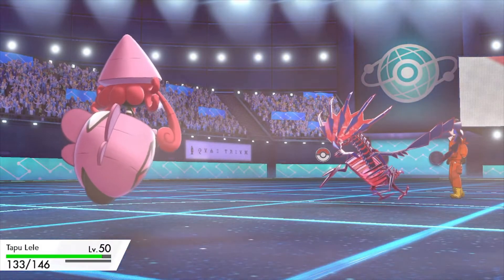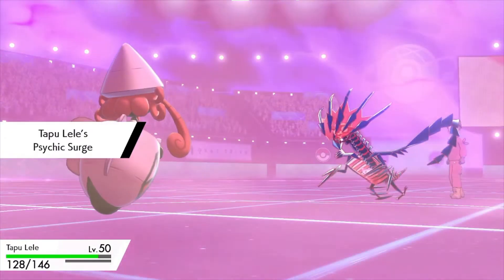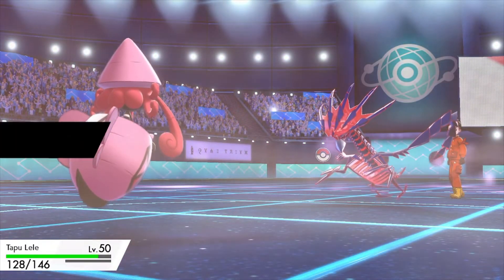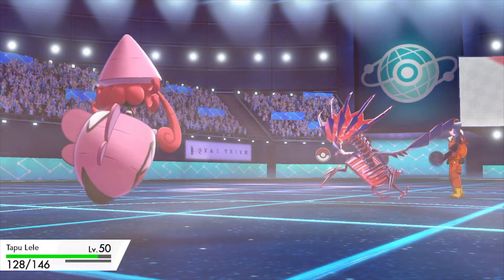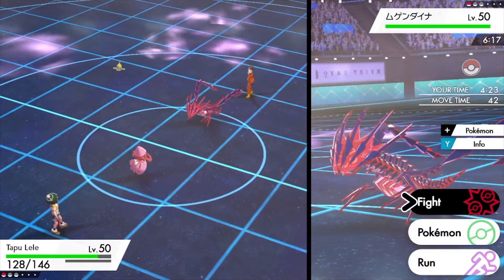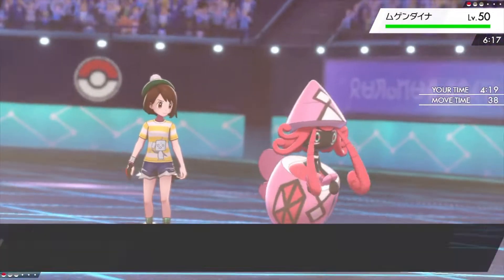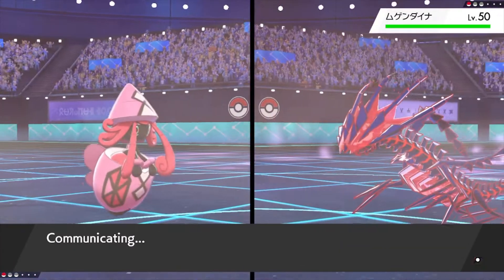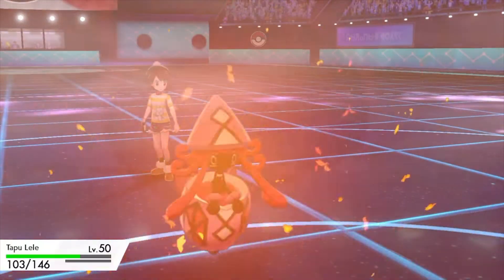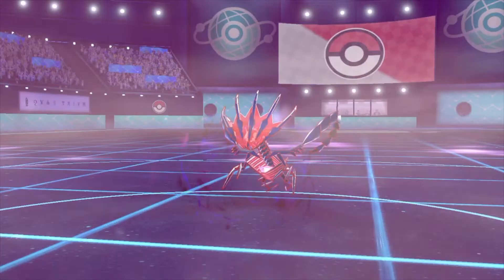Go Tapu Lele, it's your moment! Tapu Lele takes a hit but manages to survive. Tapu Lele's Psychic Surge sets the terrain, making Psychic-type moves stronger — I think it was 130%. And Tapu Lele is holding Choice Specs, so its Psychic-type moves are going to be even stronger.